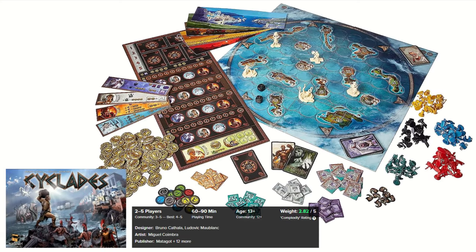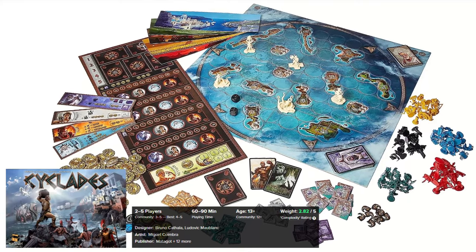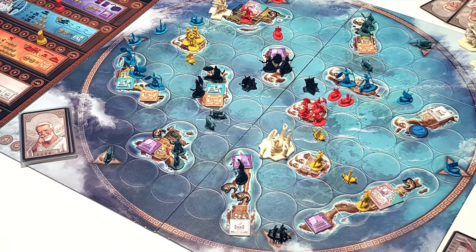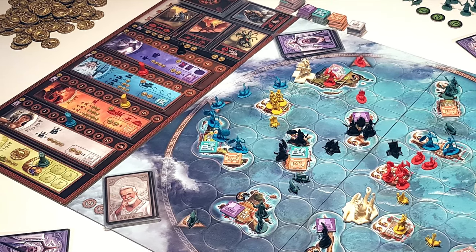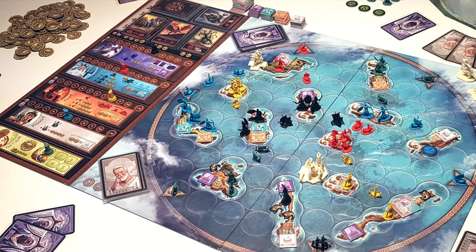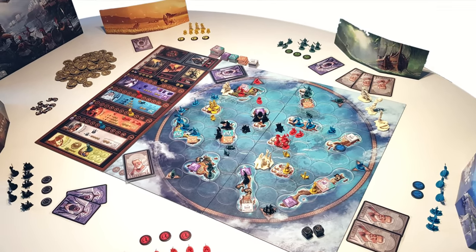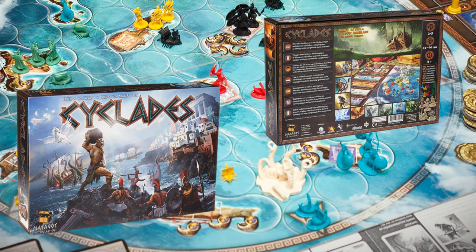Next is Cyclades, a very popular competitive area control game where you race against opponents to become the first to establish two cities in Cyclades. To do so, you must seek the favor of the gods. To achieve victory, you must show respect to all the gods, requiring players to make offerings to each of the five gods in rotating fashion. Only one player can secure the favor of each god per turn, and players are restricted to seeking the favor of only one god per turn. A cool and easy game for two to five players with nice miniatures and a playtime of just over an hour. Very recommended.